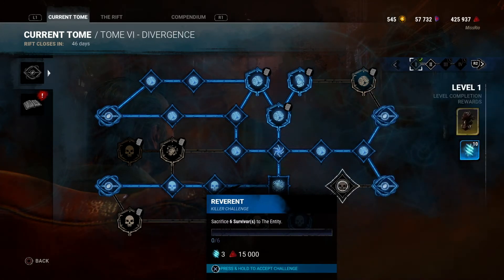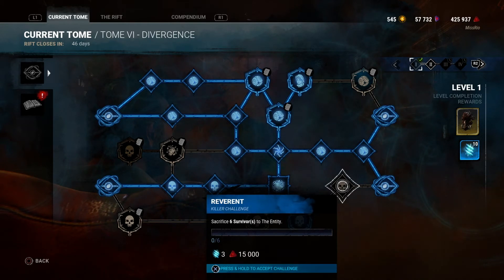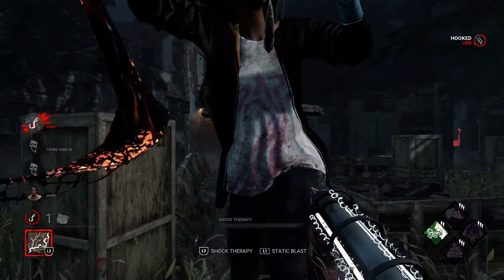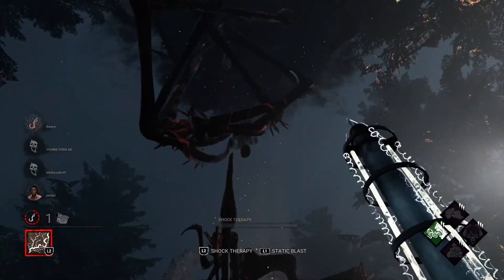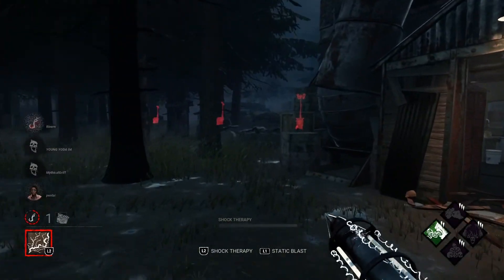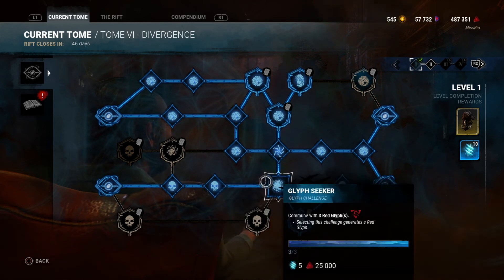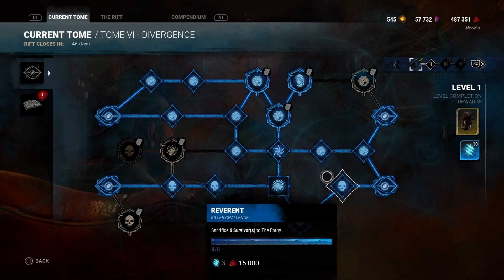And the last one — sacrifice six survivors to the entity. You won't be able to do it all in a single trial anyway because there are only four survivors per trial, but this one is easily done. You just hook them up and when you sacrifice them to the entity, you just have to do that six times — pretty simple. And there we have it, sacrifice six survivors to the entity — all done! That's the end of the video. Please leave a like, subscribe, and comment. Stay safe!